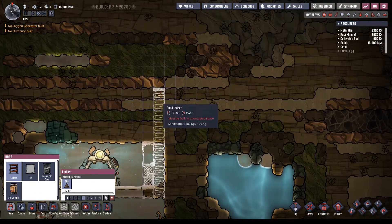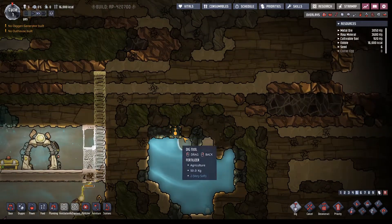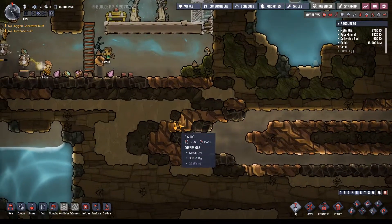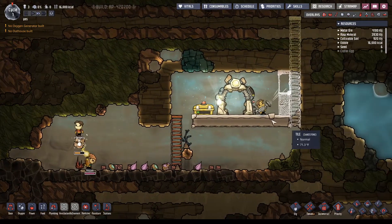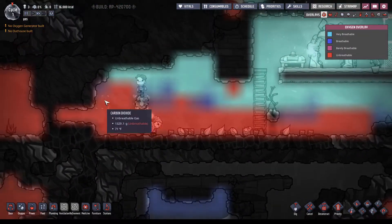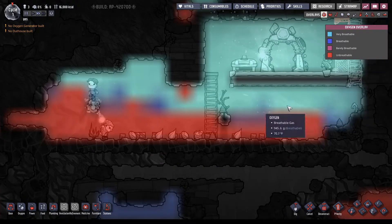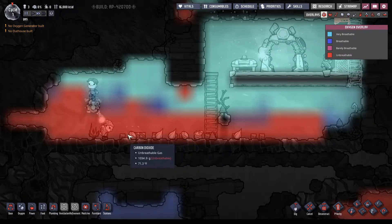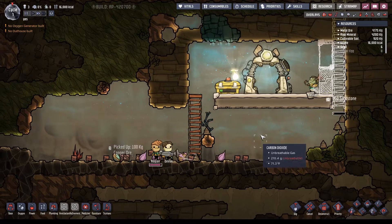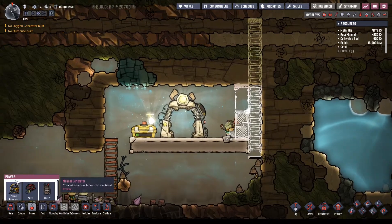We've got some metal over here, and more metal — we've got plenty everywhere. Second thing I like to do is figure out where the coal is: there's a little bit of coal here, and actually we have a lot. Then algae — there's a lot of algae here. And here's the oxalite that produces oxygen.